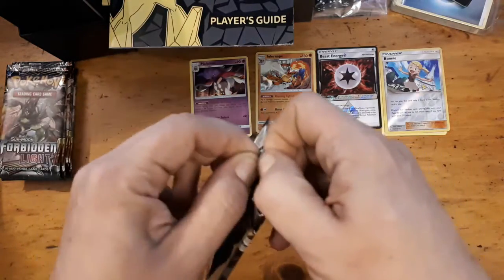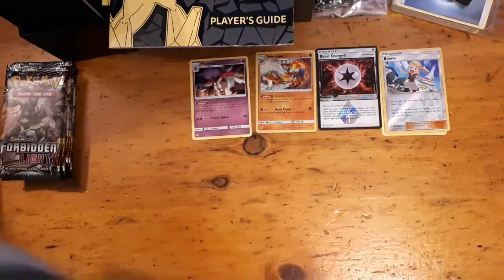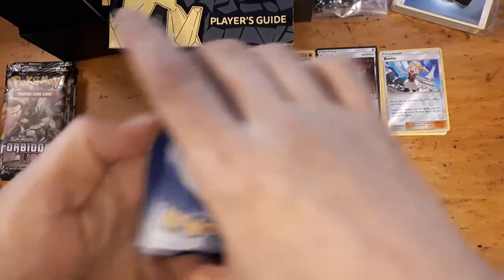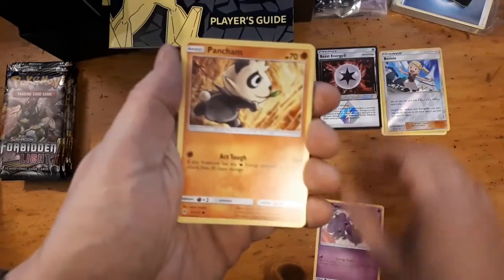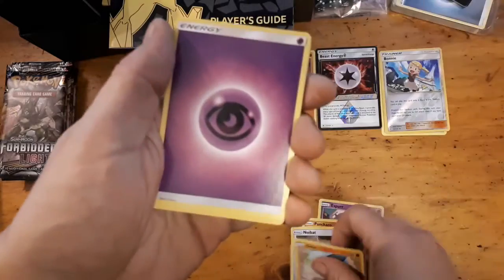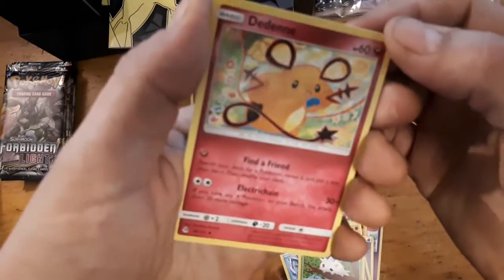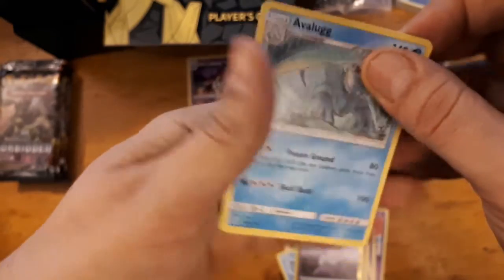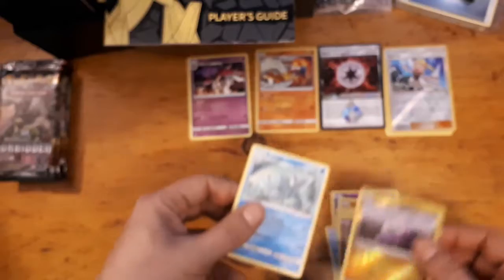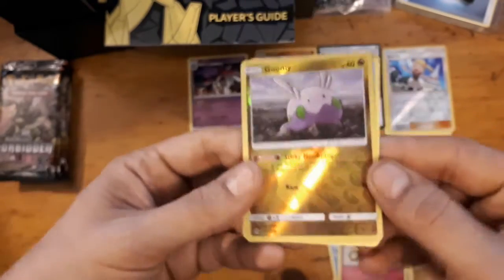Pack three — come on, let's get some GX magic. Espurr, Jangmo-o, Noibat, Clauncher, Gible, psychic energy, Azelf, Spewpa, Dedenne — always with the amazing artwork; Dedenne from Generations has one of the coolest artworks ever. Goomy: as long as this Pokémon is your active, your opponent's attacks cost one more energy — interesting. And we got a Dedenne full art? Okay, we still have five packs left.